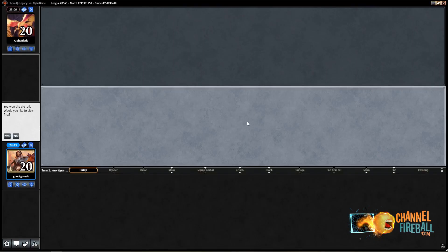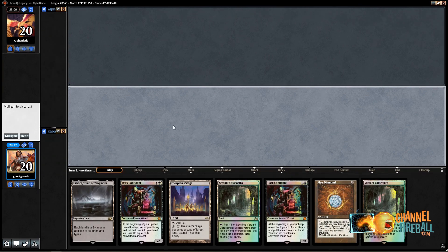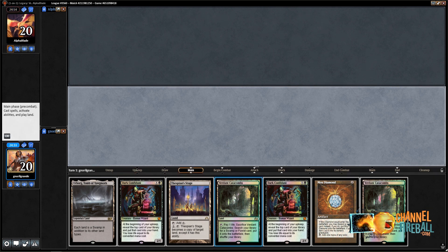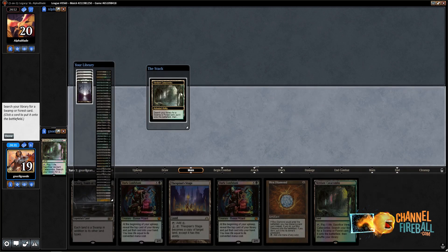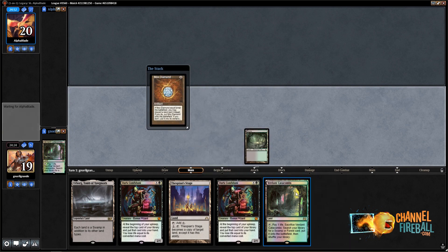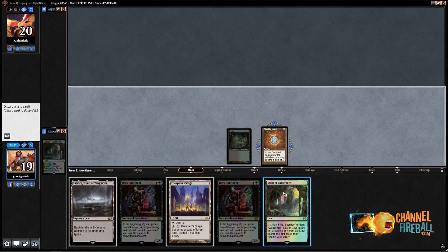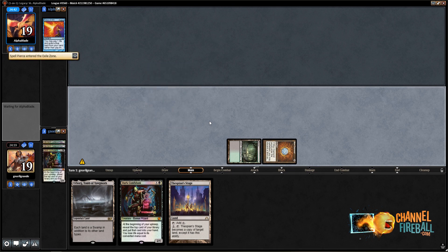Welcome to round one. I'm on the play with a fine hand — we have a turn one Dark Confident. I'll go Bayou into Verdant Catacomb, discarding... probably just another Verdant Catacomb again. I want to keep Urborg just in case. I'll just go for it — turn one Dark Confident, go. Oh, a Force of Will appears.